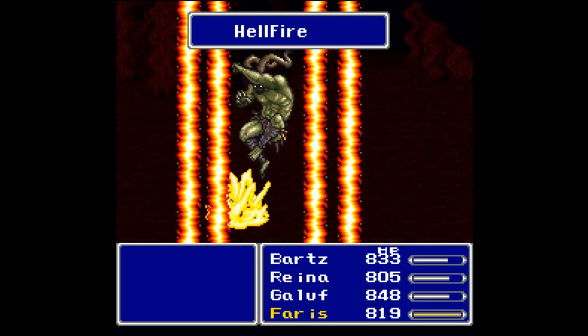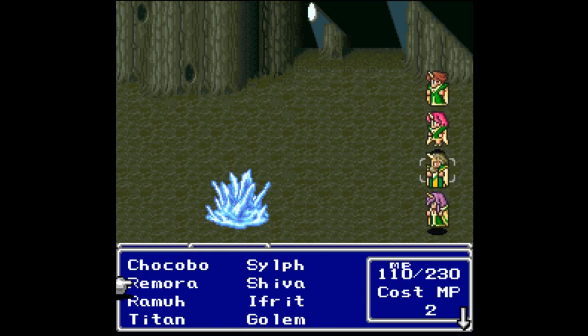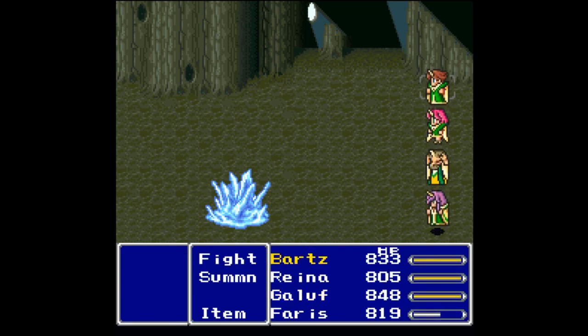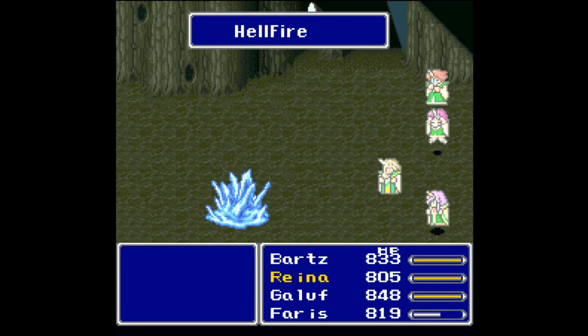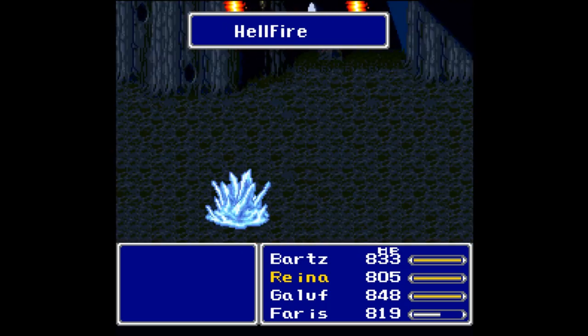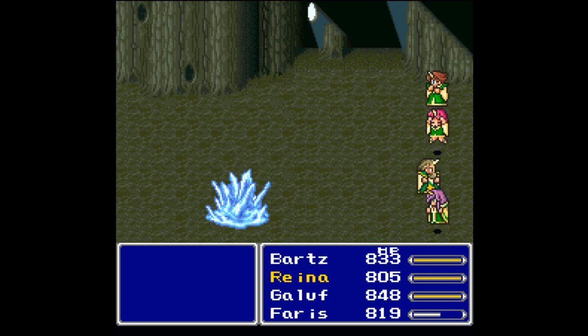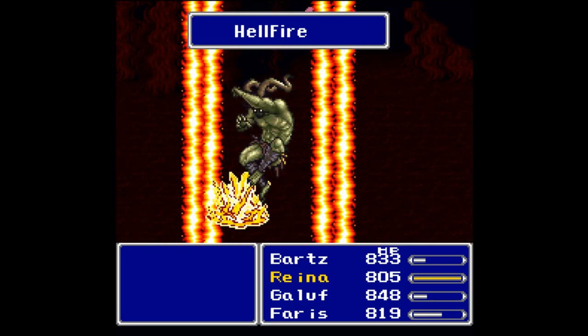I do think Earth Shaker is a blue magic you can learn from everybody here. As you can see, he casts it quite often — he already cast it twice, and I only got one of my four party members a turn. That tells you how often it's going to happen. If Bartz could get a Sword Dance now that would be greatly appreciated — but Jitterbug is doing more damage than I expected.